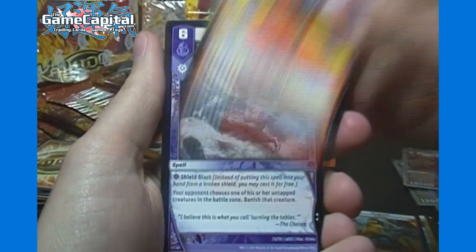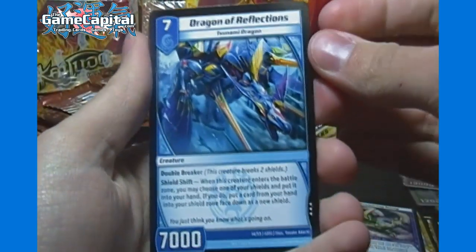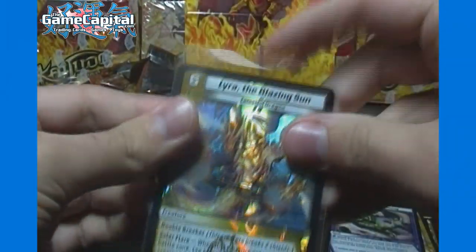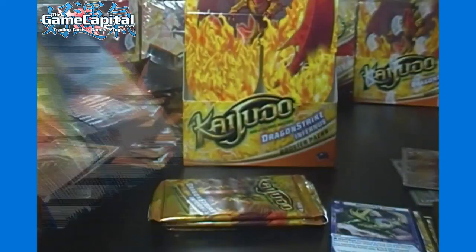Herald of Infernus, another good rare, and Devouring Smog. Five more packs and we're still missing two very rares — let's see if we can locate them. Dragon of Reflections, good rare, and Lyra the Blazing Sun. I think that is the most valuable very rare in the set — I checked prices between the last two boxes. All the very rares except for Lyra are pretty equally priced, but Lyra is worth about twice as much as any of the others. It's close in value to some of the super rares in this set, actually.